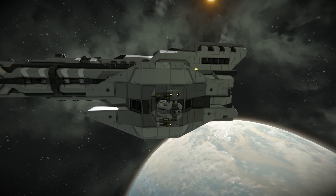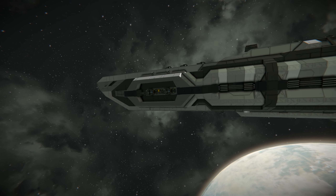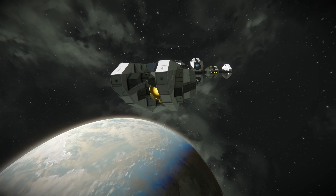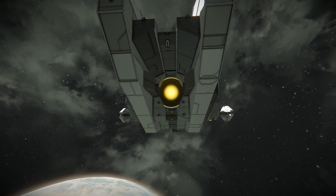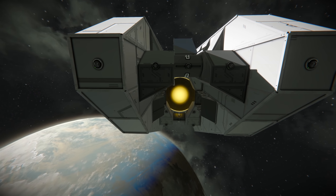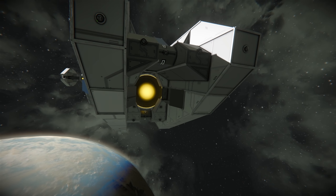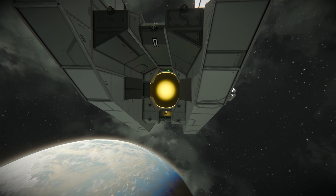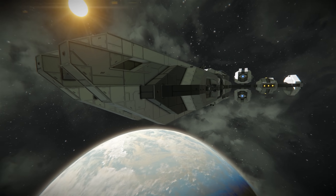They've got some nice defensive turrets and missile launchers that use Whiplash's scripts so they can be guided into a target. We start our tours at the front and work to the rear. The first thing that drew my attention is the redundancy of camera systems — a total of 10 cameras, 5 along the top and 5 along the bottom. In the centre there's a large hydrogen thruster to really aid with stopping and manoeuvring.